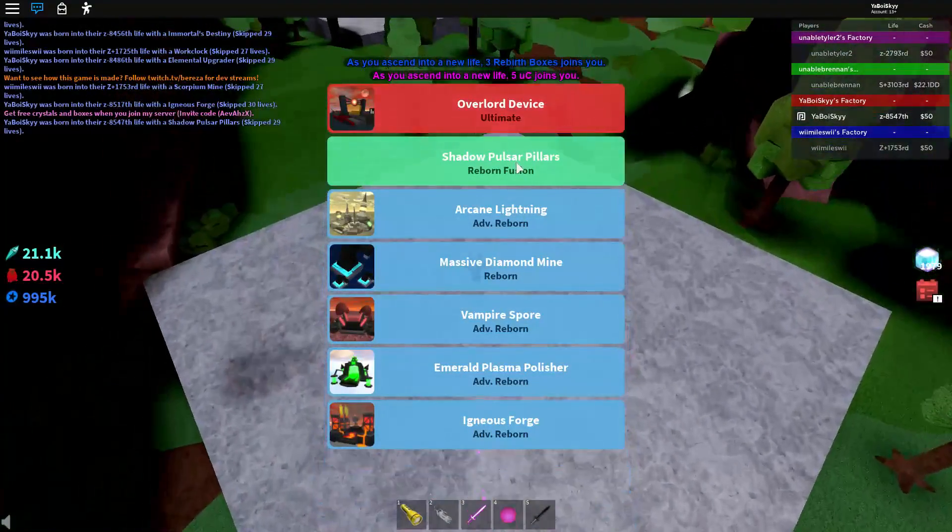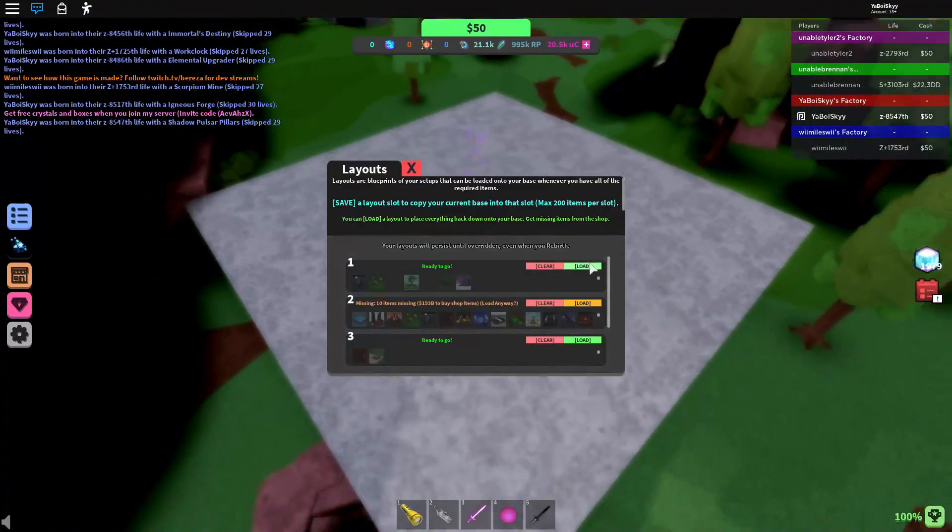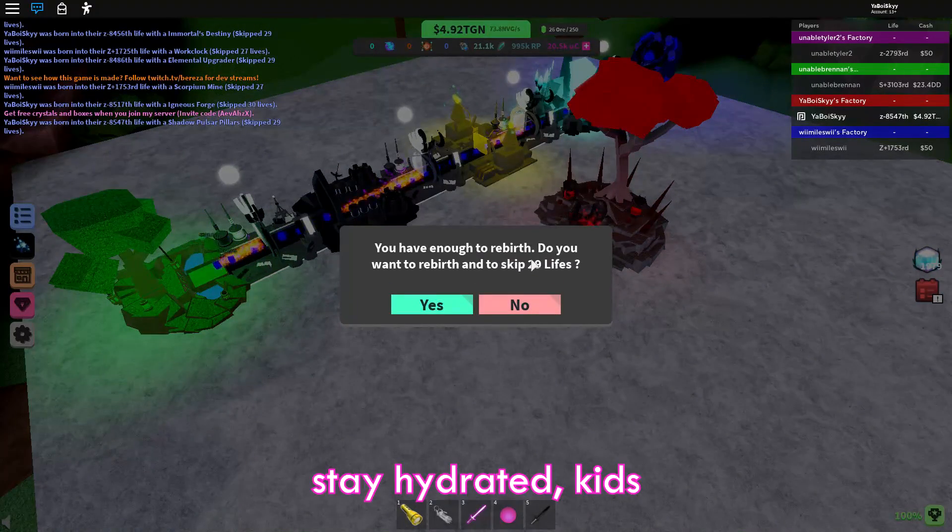Oh, we got another shadow pulsar pillars — that's pretty cool. I'm gonna take a nice sip of my water. Remember to stay hydrated folks, very very important.